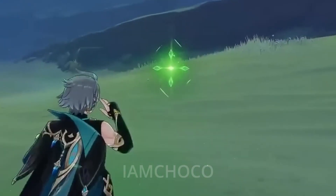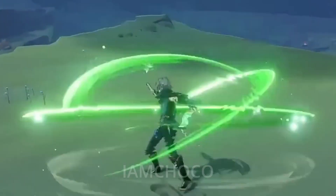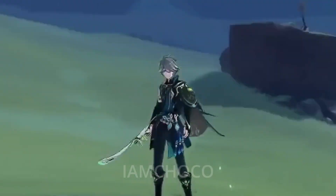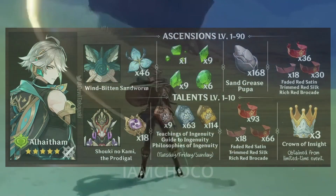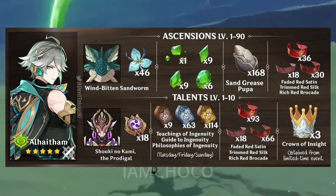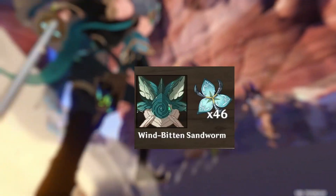Following his appearance in the first Sumeru Archon quest in Genshin Impact, Alhatham swiftly created a large fanbase for himself. With the confirmation of his debut in the upcoming patch 3.4 update, players will finally be able to spend their hard-earned primogems to obtain the character. Recent beta leaks have revealed his ascension and talent level up materials, with most available to farm in the current version, excluding the new boss materials required for his ascension.